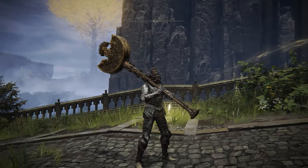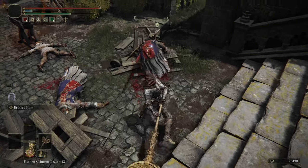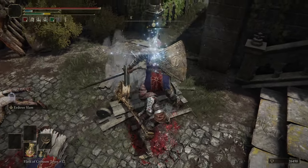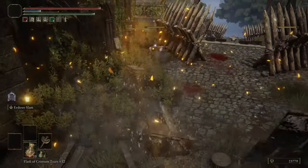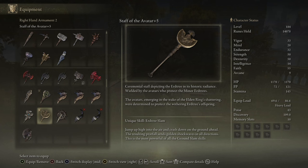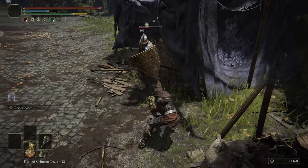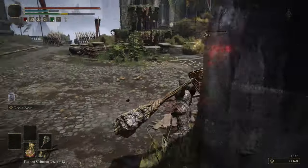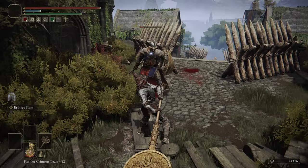Moving on to the Colossal weapon, the Staff of the Avatar. This weapon has some good stagger potential, except the Erdtree Slam Ash of War is not the greatest. It is probably the most powerful of the Grand Slam Ash of Wars, but it's an okay weapon overall. There is a better Colossal weapon, which is why this goes into D tier, and there are better Colossal weapons in general outside of the Faith line.